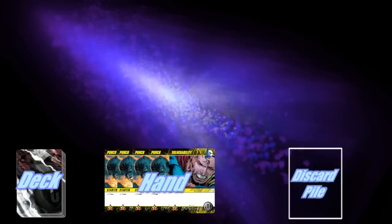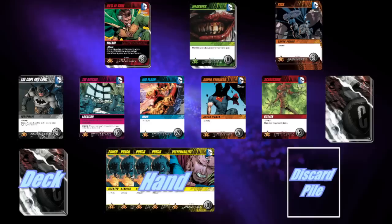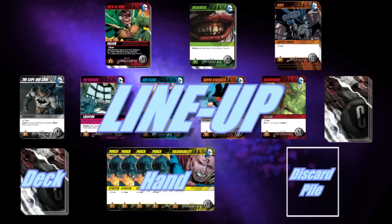After shuffling the main deck, place the top five cards from the main deck into the lineup. There is no board necessary to play this game — just reserve space for each card. Next, you will place your supervillain stack, weakness stack, and kick stack on the table.